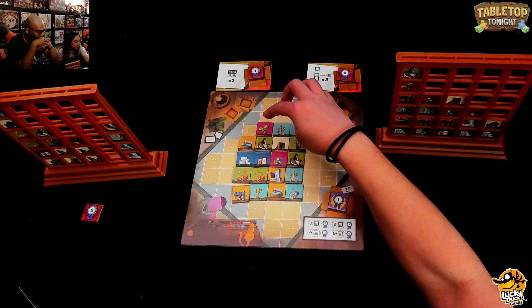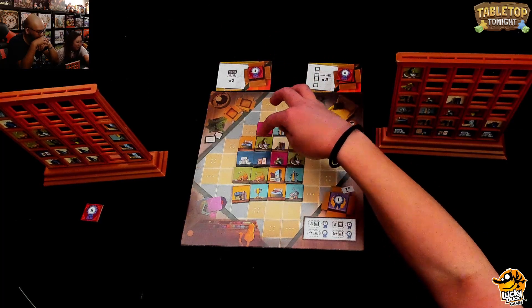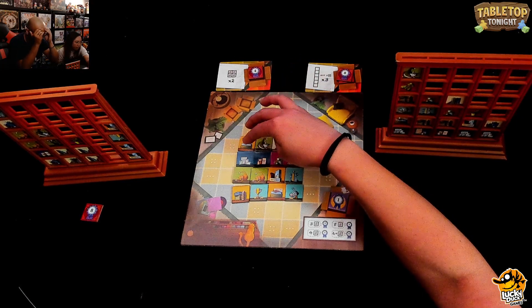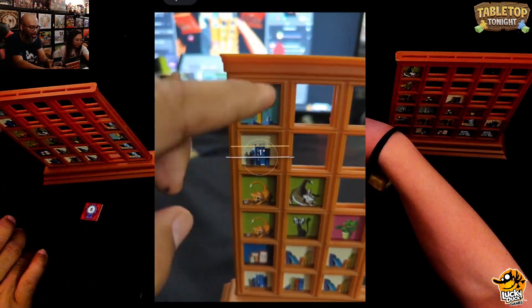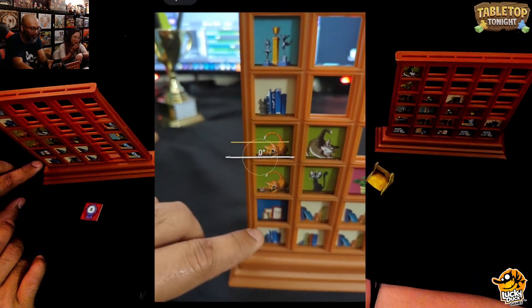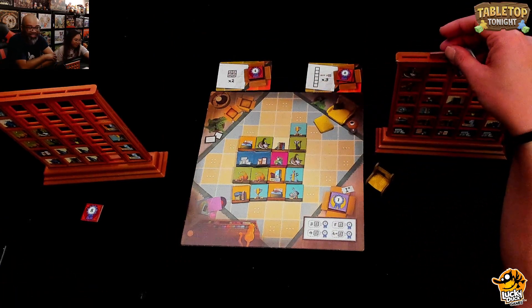Ruel realizes he's running out of room to complete four-tile square goals. He then notices he's totally messed up one of his goals — he has a trophy, book, cat, and a picture frame in one column, making four different types, which won't count toward the three-columns goal. On top of that, he also messed up his personal goal. Double whammy.